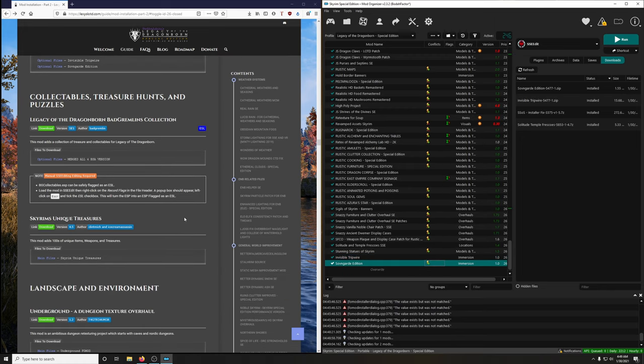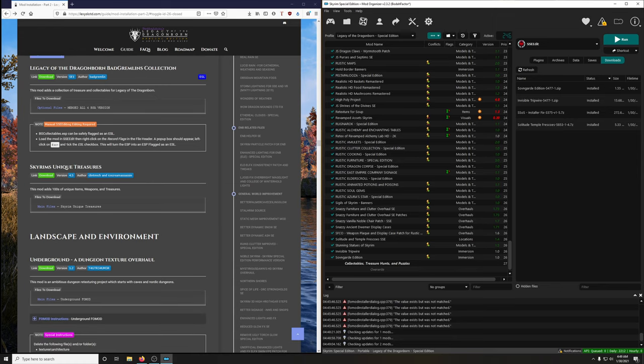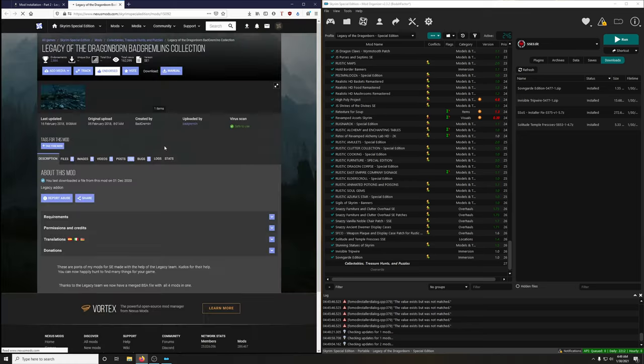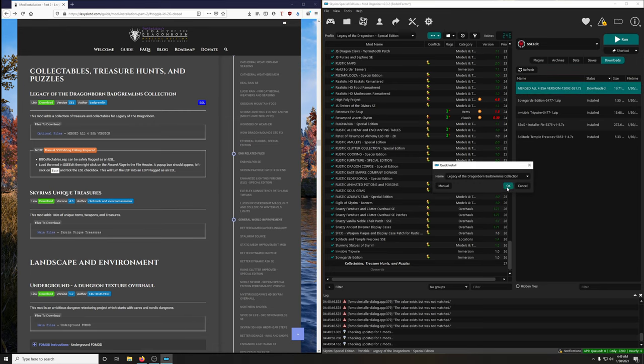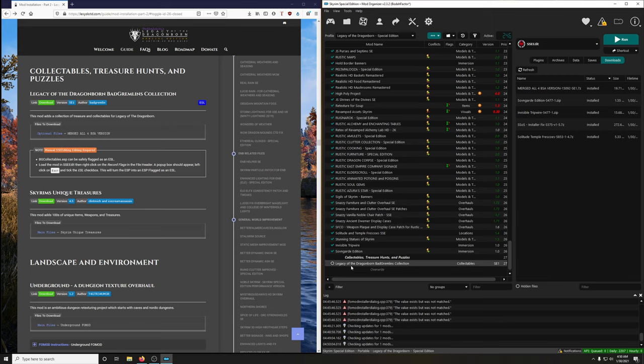Next up: Collectibles, Treasure Hunts, and Puzzles — let's create that separator. Copy it, click the three dots, create separator, paste. Legacy of Dragonborn Bad Gremlins Collection — this mod adds a collection of treasures and collectibles for Legacy of the Dragonborn. We're going to flag the ESP as an ESL. We want the optional merged all for BSA version. Install it — this mod contains a BSA, do not extract it. Activate and clean this up, then open SSE Edit.